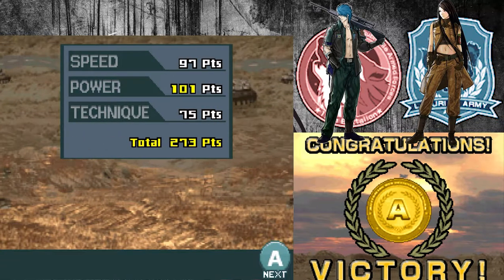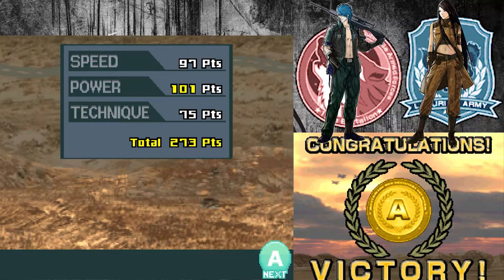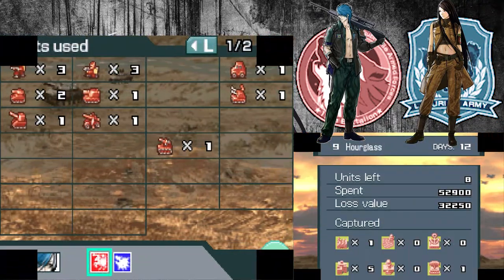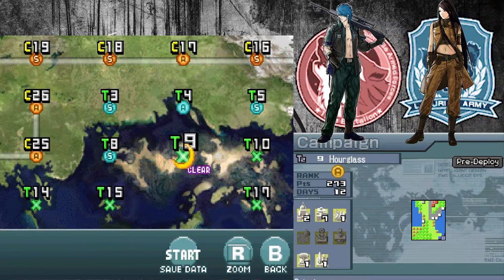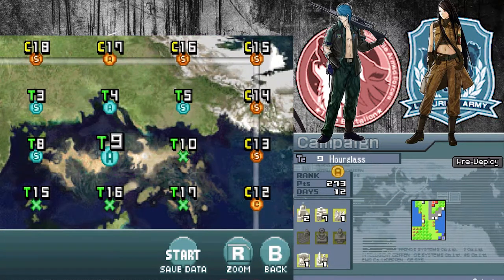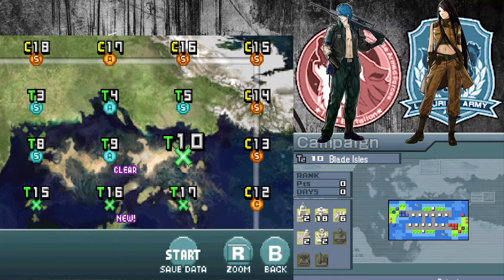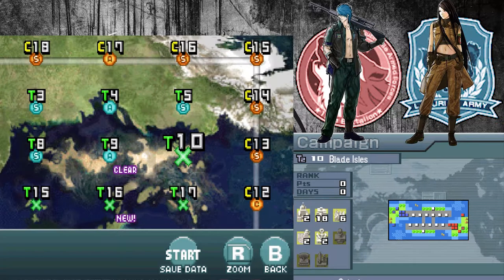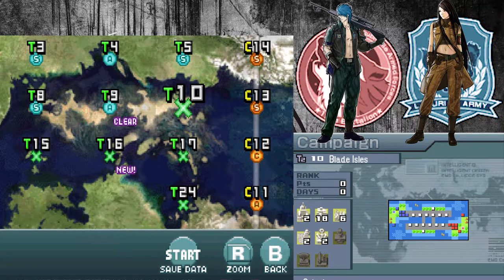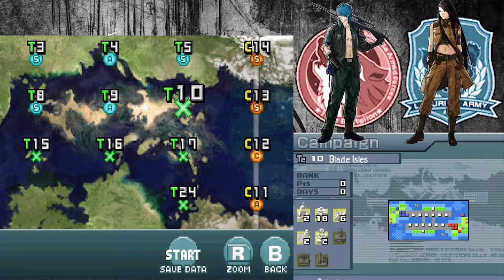I'm not sure how to get an S-Rank on that — power is fine, speed is okay, but it's that technique. That's the worst thing about it. That was Hourglass — not a terribly hard mission. This next one's actually not that hard either, so we'll do that next time. Blade Isles. Thank you all for watching and in the next one we will take on Blade Isles. See you guys then — later.